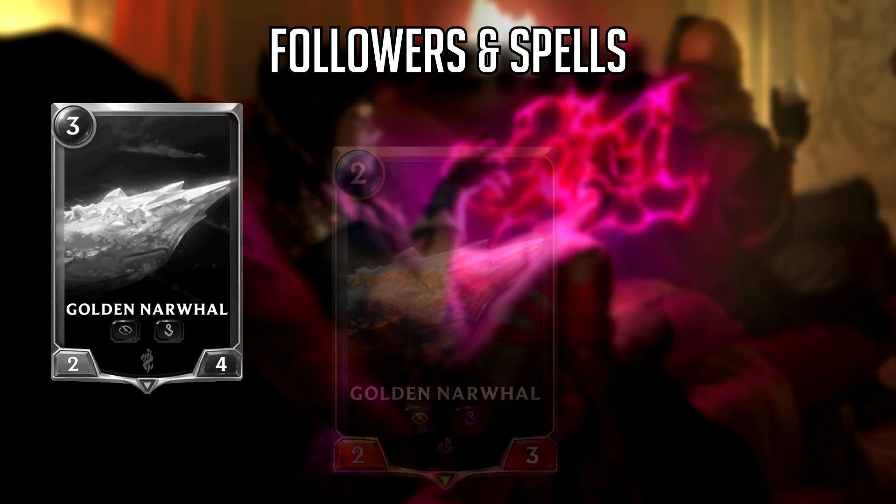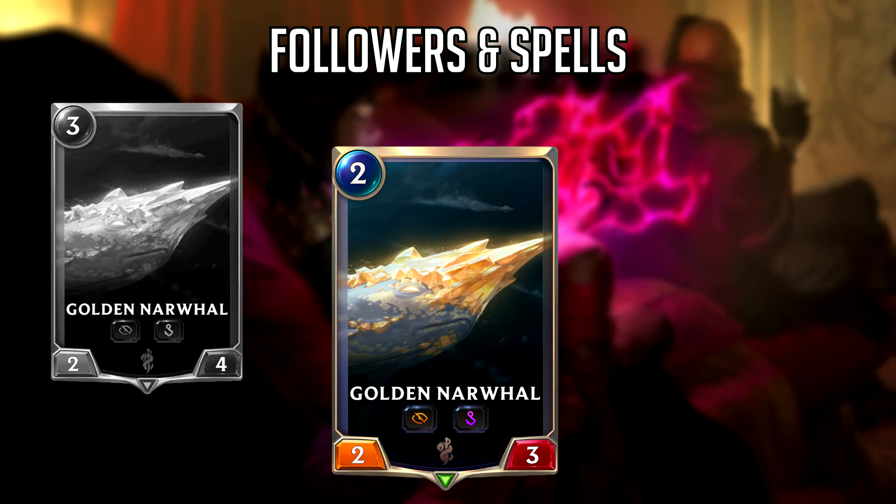Next we have Golden Narwhal, which is now a 2-mana 2-3 instead of a 3-mana 2-4. I would say this is a buff, but Golden Narwhal has always been an awkward card on its own and hasn't seen serious play. Because of the Vulnerable effect, I think it needs to be played in a region that can use spells to protect or permanently buff it — Demacia, Ionia, and even Freljord are decent at those things. It's just hard to see where it would fit competitively.